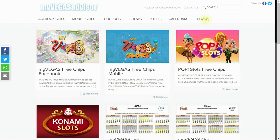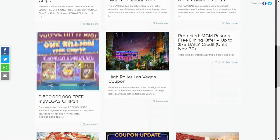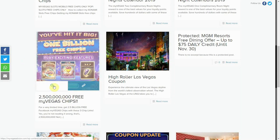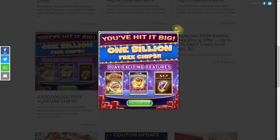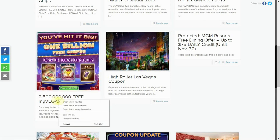So from the main screen, you can go to the blog too, but I just scroll down to the bottom over here. And you'll see this post over here. You hit it big — 1 billion in free chips that play some exciting features. Looks like MyVegas actually has some brand new features that they want to go ahead and push, and they're offering a billion chips. But you can actually pick up two and a half billion. Go ahead and check this out.